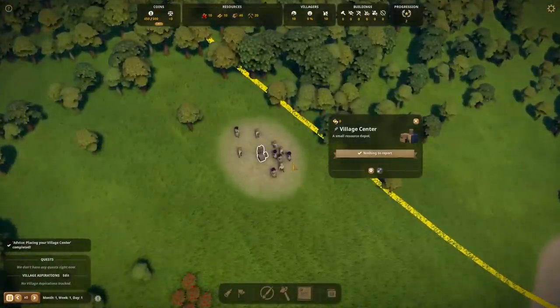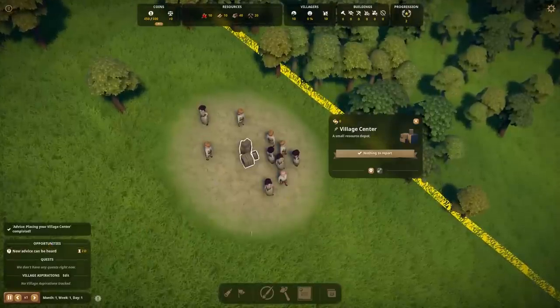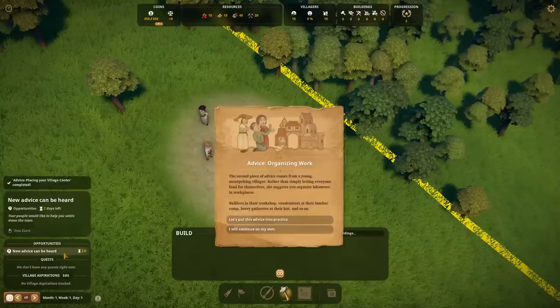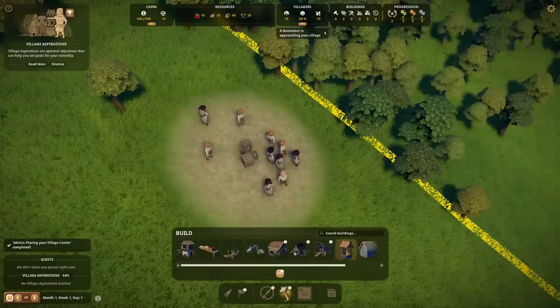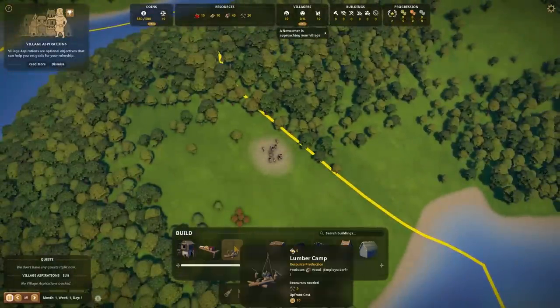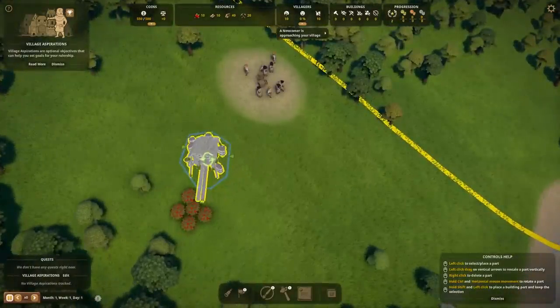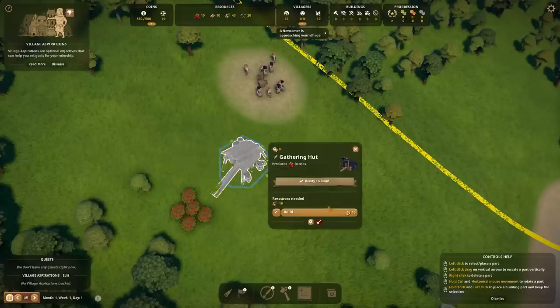Wow, people just teleport in there — that's amazing! Placing the village center. The next thing we want to do... let me just try continuing on my own. It totally unlocks all of the structures — that's way more amazing. This is actually much better because I do somewhat know what I'm doing, although there are probably massive gaps in my knowledge. Let's feed them. I'm going to hold down control to rotate. This game is just very well documented.